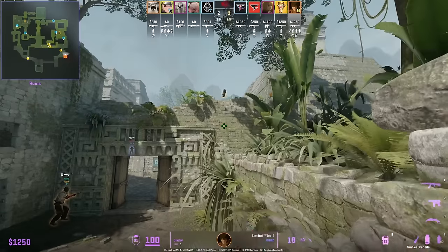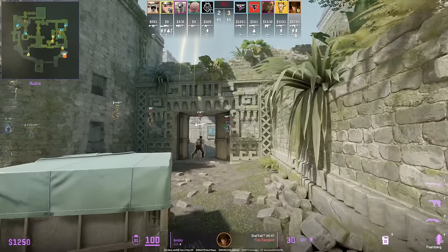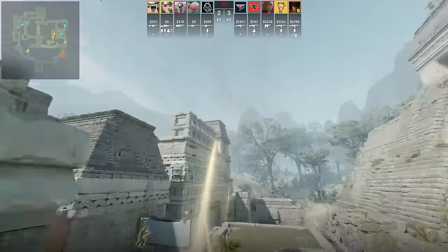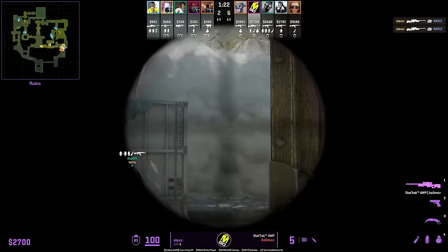Broky shows must-know B nades: first the long smoke, then smoke off short, then molotov off the cubby, followed by flashes — and then teammates entry out cave and up banana.